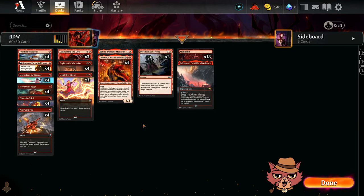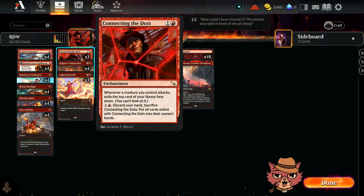Alright guys, we're back for Red Deck Wins, and this is a Murderzak Harlov Manor Standard Brew. I'm Red Cat. Let's go over the deck, then hop into some ranked. We've got Connecting the Dots as a 3-of in here.